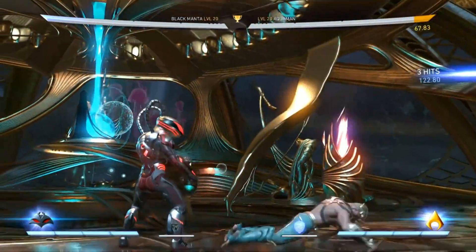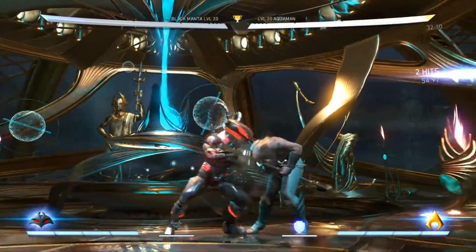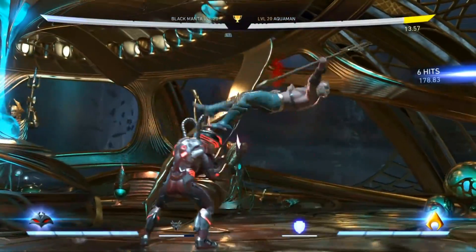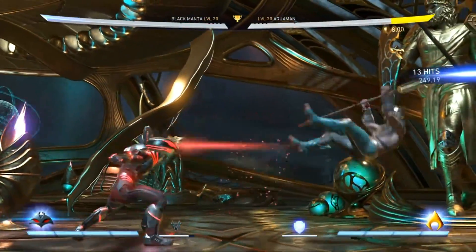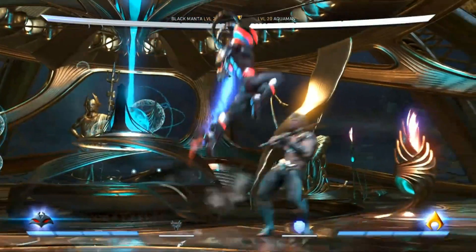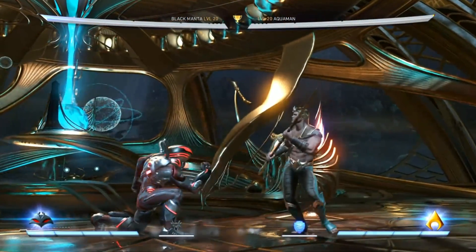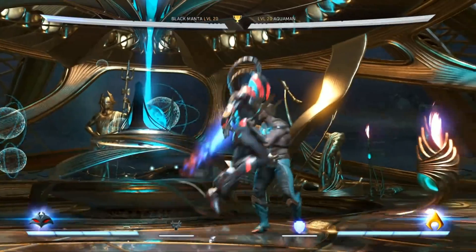Back 1-1-up-3 is a fast meterless combo starter. You can either cancel it into air specials, or link it into other normals which has a stricter timing. Although back 1-1-up-3 is unsafe, you can end the string with down 2 — inputting back 1-1-up-3 down 2 instead — which is safer on block with generous pushback.